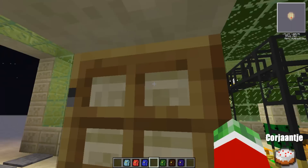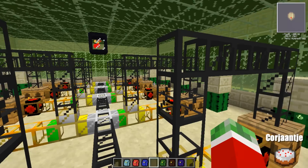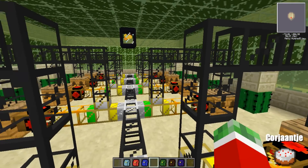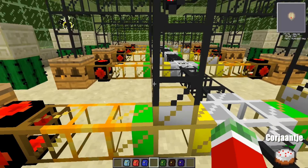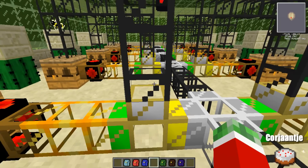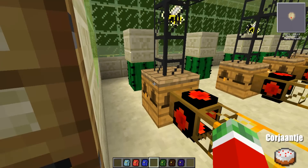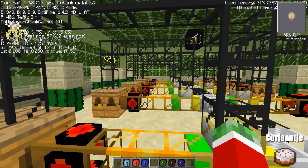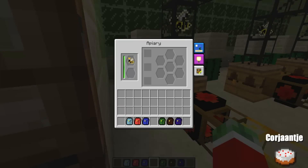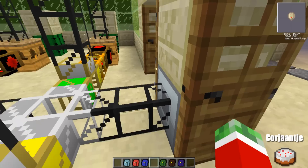So, on to the machine itself. These are 10 apiaries mirrored from each other that will produce bee items for you. I will show you one, which is just copied about 9 times. This is a regular apiary with a modest queen, because I am in a desert biome at the moment, which will produce parsed combs.